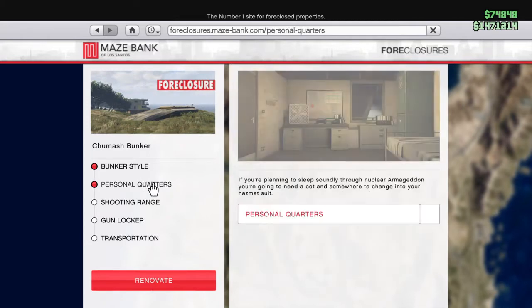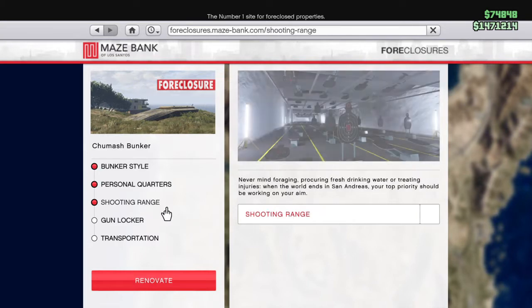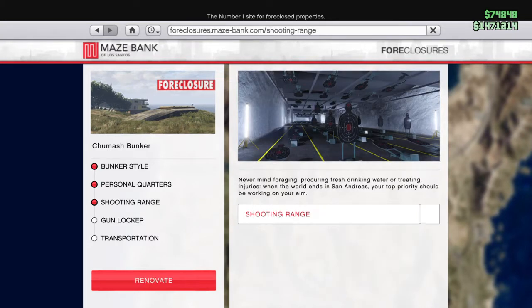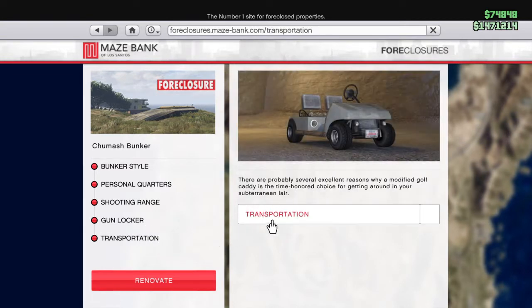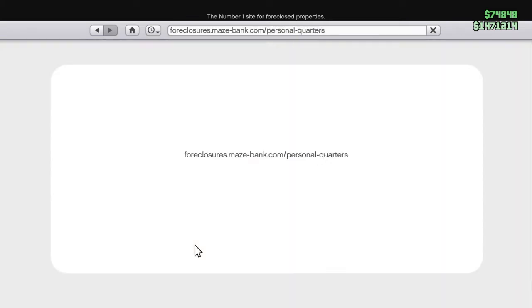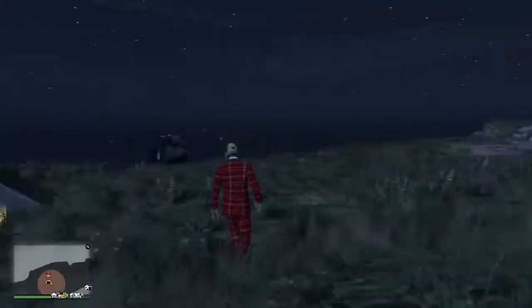You can do stuff like change the style of your bunker or add personal quarters, but I don't own any of those things. I bought the bunker straight out just for what it was. I didn't buy the transportation either, because you don't really need it if you just want the bunker for passive income. They're helpful and useful, but you can live without them — they're not necessary.